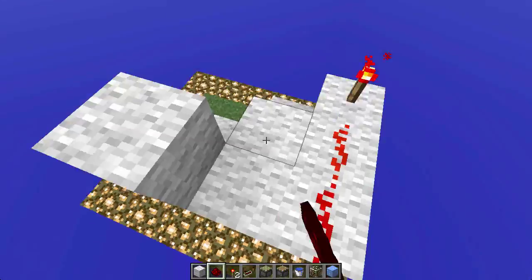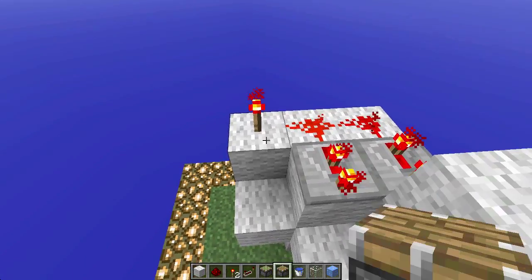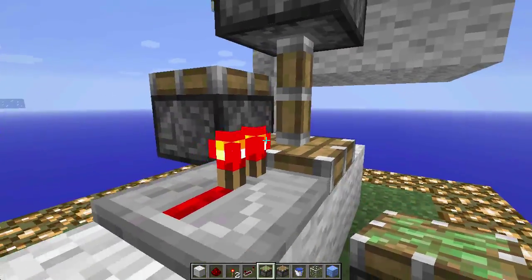Next you'll place two redstone. You'll place a repeater on two and a repeater on three. Next all you need is a regular piston here and there, and then a sticky piston right here facing downward.